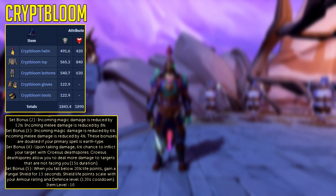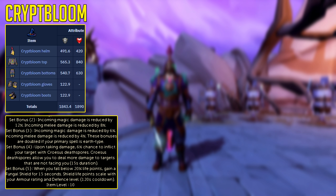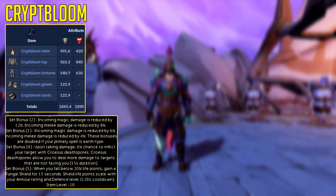At four pieces equipped, every time you take damage, you have a 6% chance to infect your target with Krosa's Death Spores, which will increase the damage they take from behind by 10% — basically flanking for your team for 15 seconds every time it procs. Really nice for raids, or AOD, or somewhere else where you have a tank.